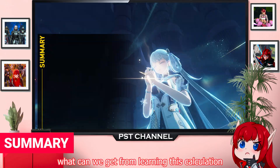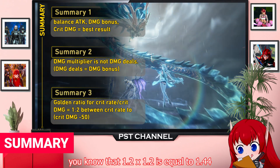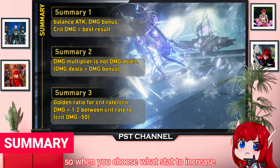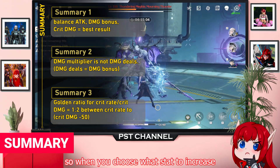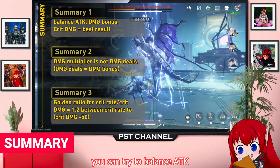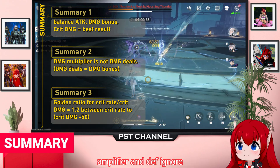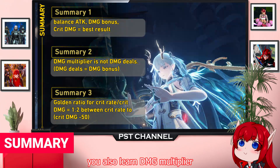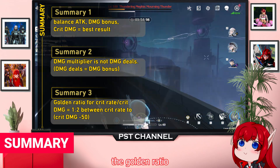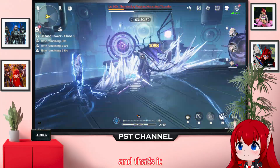In summary, what can we get from learning this calculation? You know that 1.2 × 1.2 = 1.44, which is higher than 1.4 × 1.0 = 1.40 — so when choosing what stat to increase, try to balance these values for the best result. In this game you can balance ATK, DMG bonus, and crit DMG, since you can't change DMG amplifier or defend ignore. You also now understand DMG multiplier and how effective each sequence is. The golden ratio for crit rate is usually 1:2 relative to your crit damage.